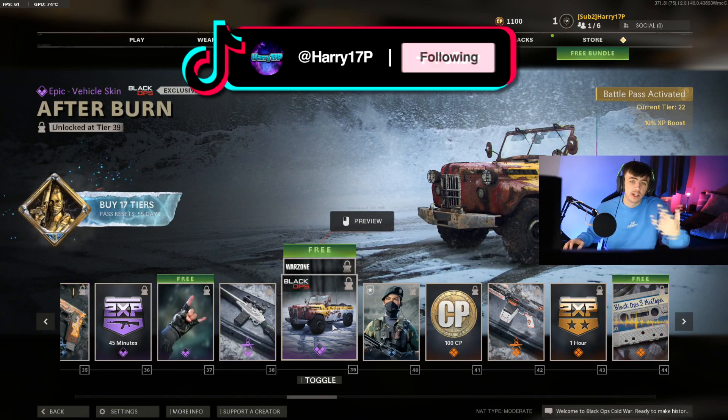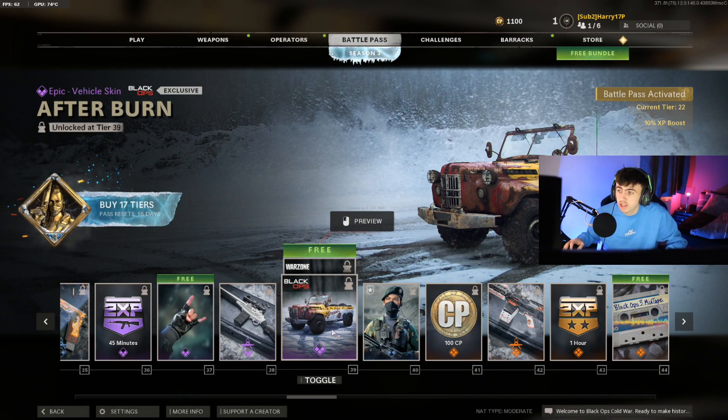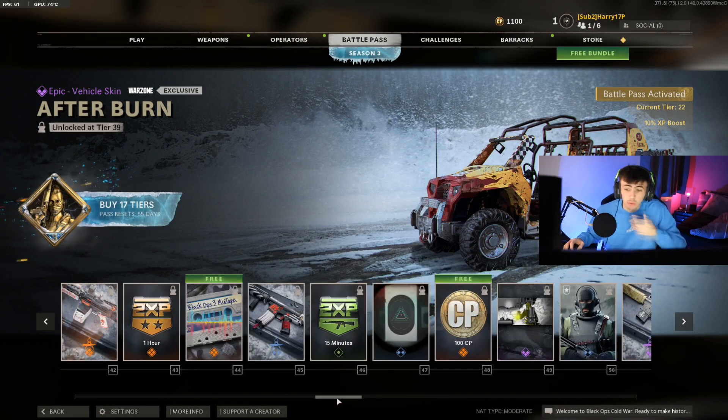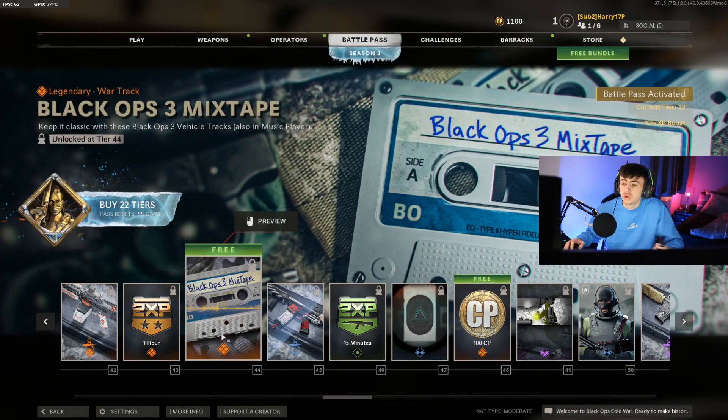Next is going to be a new truck skin in Cold War, which is pretty clean. And it is also then going to give us a new buggy skin in Warzone — another quite clean skin. It's actually quite a nice change that we're getting a lot of good stuff in the Battle Pass. A lot of it's usually quite a bit of fodder that no one really uses for anything.